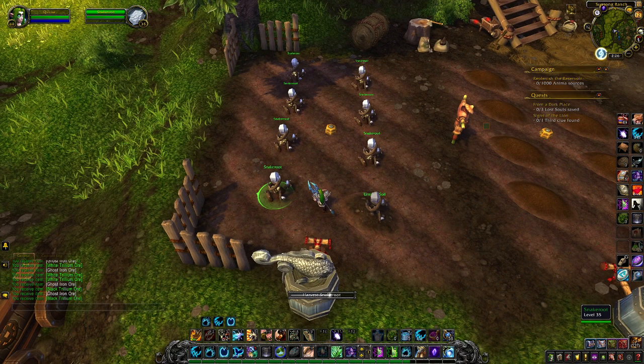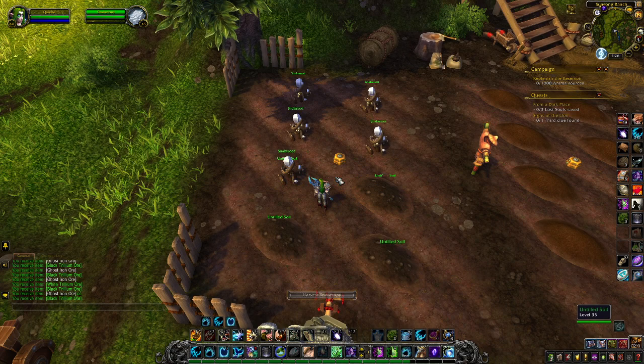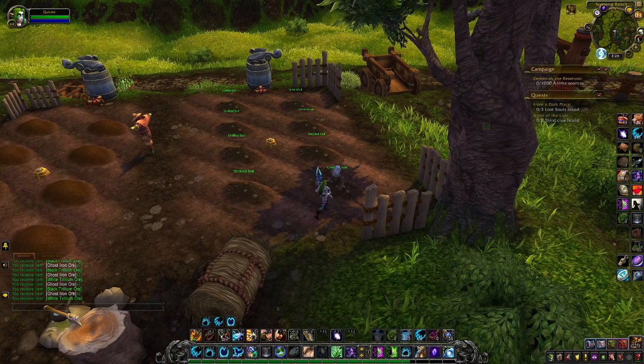Harvesting all of our snake root. Snake root is the one you want to plant if your goal is gold. That way you'll get the ghost iron and the trillium, which sells really well. You can also get motes of harmony or Pandaria herbs if you are interested in those.